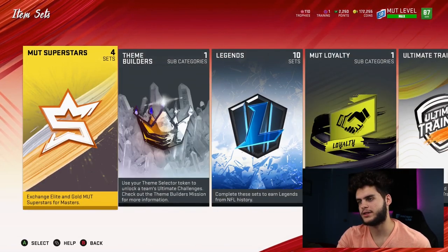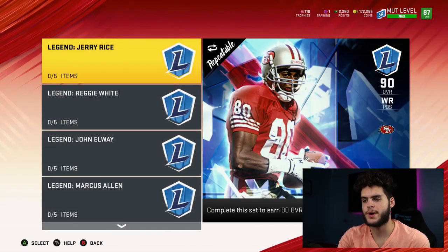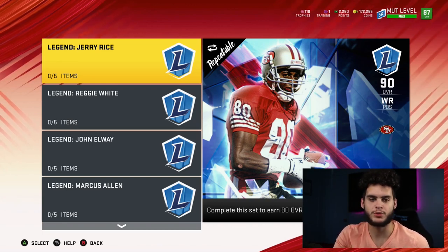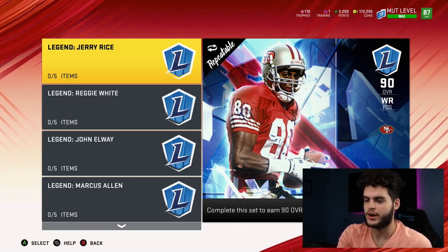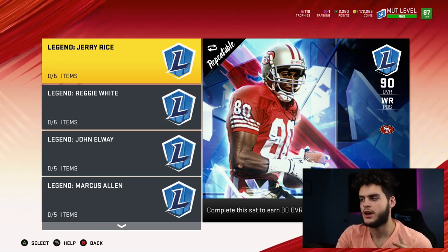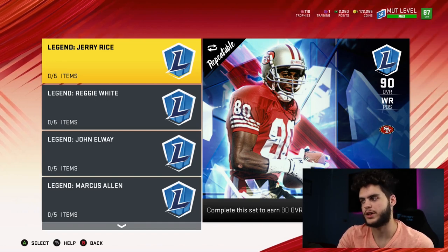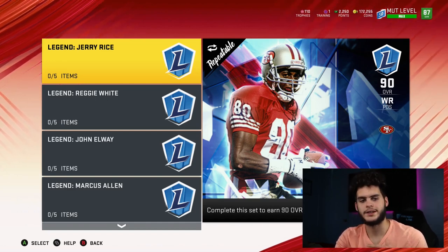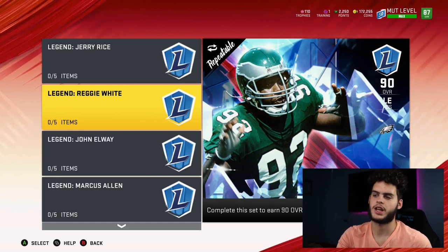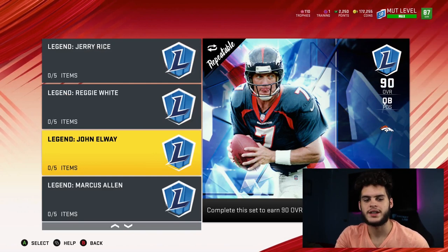Let's go over to the sets and rank the legends real quick. I like to do this before I open my pack - I think it's exciting. Jerry Rice - would I take him? Yes, because I'll sell him for $3.50 right now. I might try him out for a game or two but then he's gone because I have Torry Holt and D-Hop. If I get Reggie White again, I'll just sell one of them. John Elway I'll sell right away - can't really use him, I got Pat Mahomes 90.